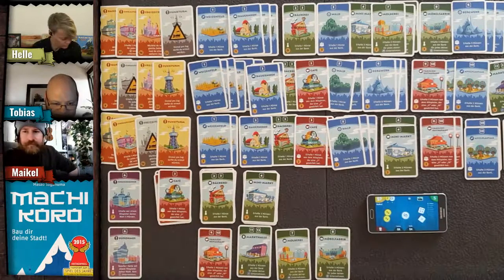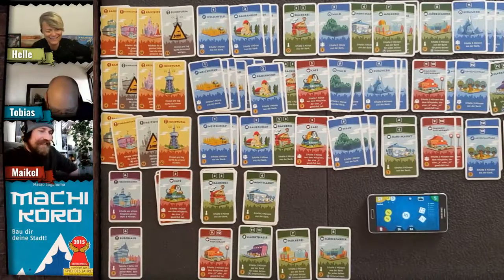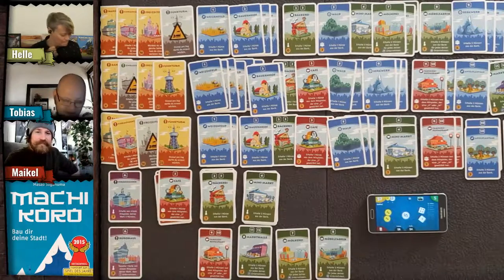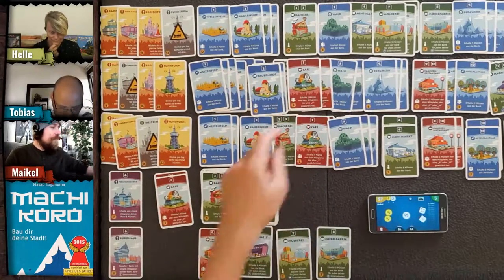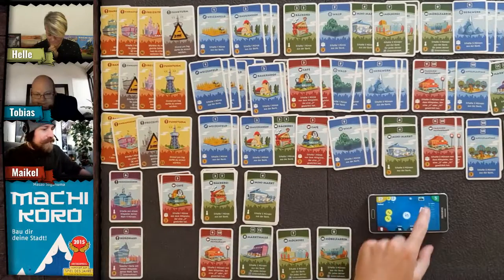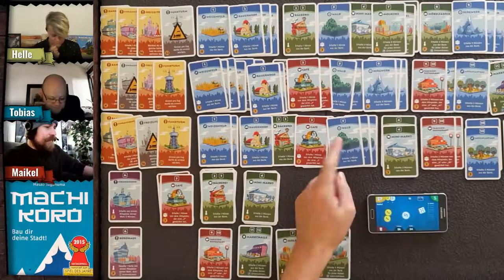Tobias has seven coins — not enough to win yet, but he could do it next turn. Michael buys a coffee shop for two coins, commenting that any of them could have won depending on the dice.